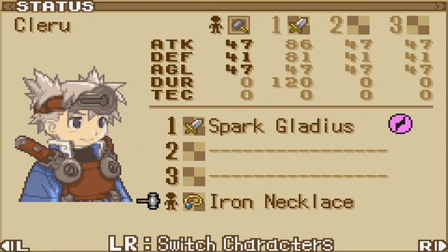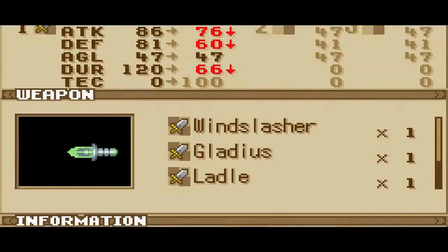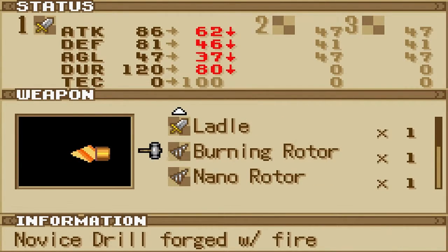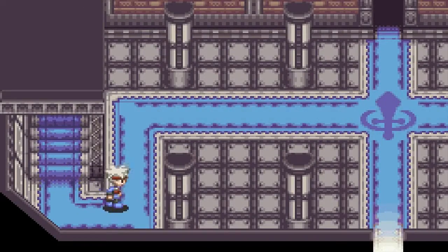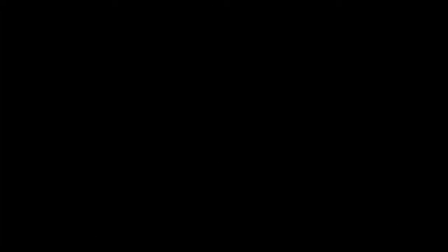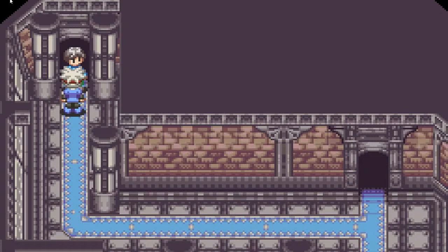Equipment-wise, we've got the Spark Gladius and the Iron Necklace. Spark Gladius has lovely durability at 120. If you compare it — the normal Gladius is 95, Burning Rotor is 80 — pretty much its durability is amazing. Normally I would suggest that you go and tech up, get your tech stat way up so it'll be even better, but we can just go in like this and take on the twins now.